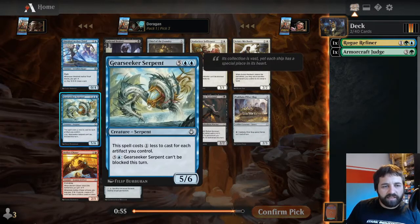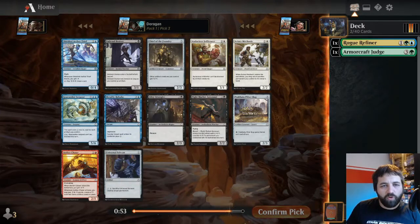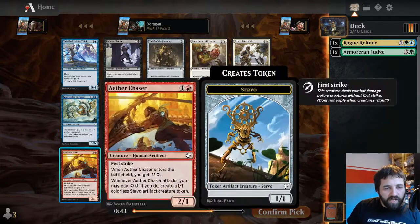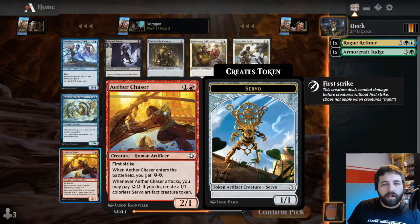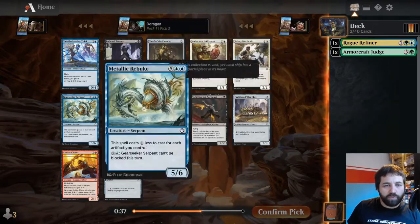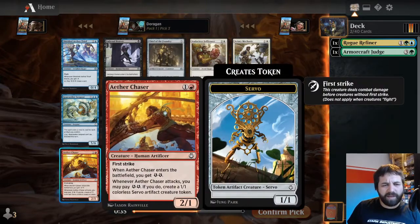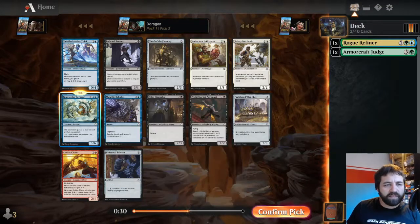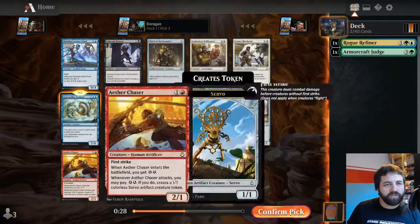I like the Gear Seeker Serpent, and blue seems a bit more open. This costs one less to cast for each artifact you control, and you can make it unblockable quite easily - so it can be a four mana five-six. Aether Chaser is really good as well. I think because blue seems more open, I'm going to go for the Gear Seeker Serpent, but it is really close between these two.